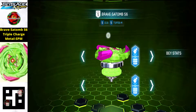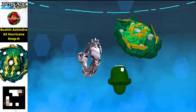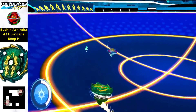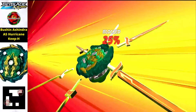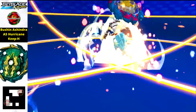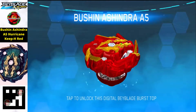The parts of this beyblade are really beautiful. Now we have Bushin Ashindra A5 Hurricane Keep H — that's the full name, a stock combination. With a perfect 100% finish — what an animation! Just see the powerful animation of the special move of Bushin Ashindra.